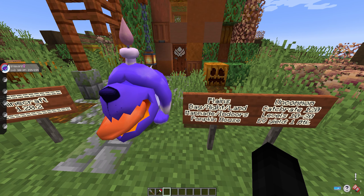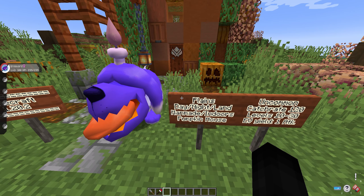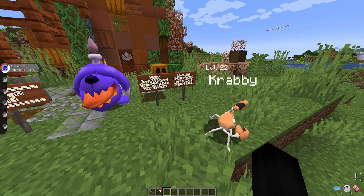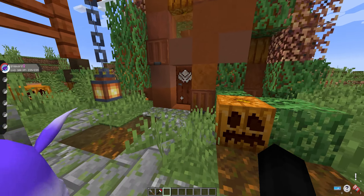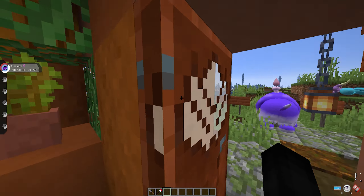Witch Grieavard will spawn in the plains biomes at day or night on land, or in any man-made structures such as the pumpkin house. Day or night is pretty self-explanatory — if it is dusk or dawn, it will not count. As for man-made or indoors, 'indoors' simply refers to the pumpkin house.